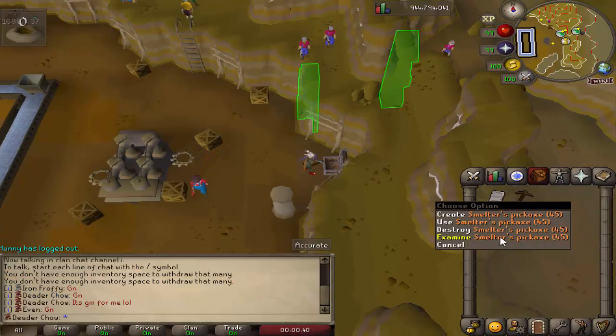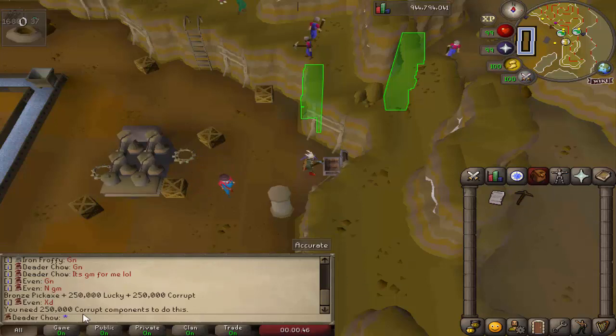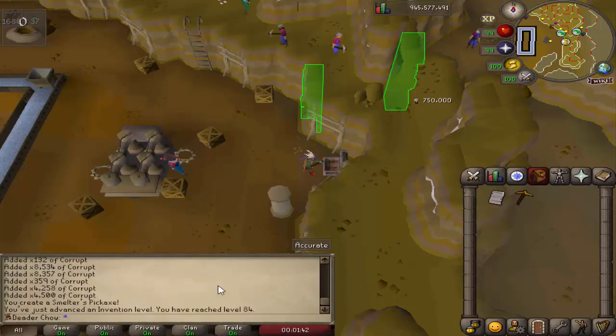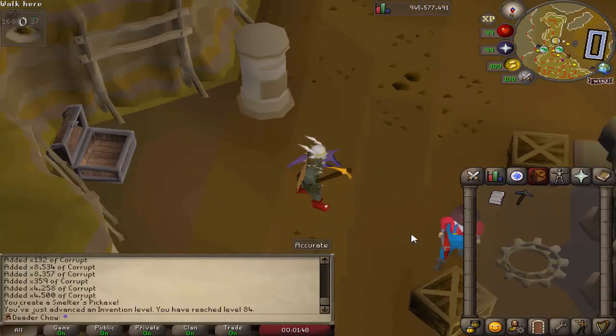In the recent update the smelter's pickaxe was changed a little bit and should be easier to make. Let's go ahead and make one — except we don't have enough components. Now I think we can make it. The smelter's pickaxe also received a visual upgrade — it looks better than it used to, actually looks more noticeable as a unique pickaxe.